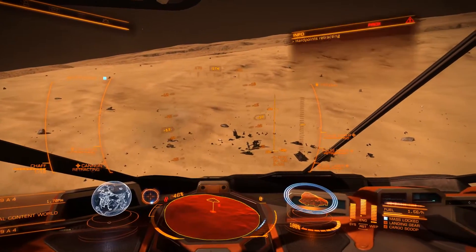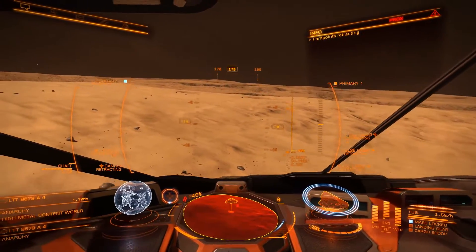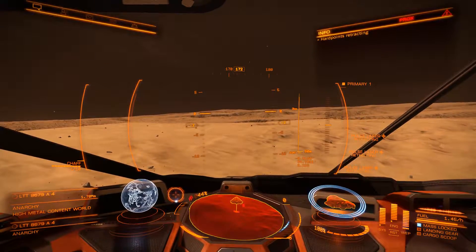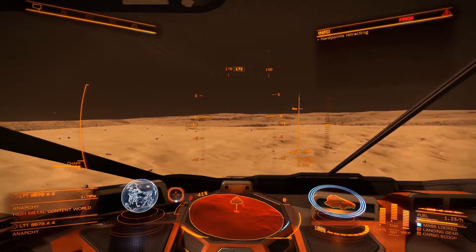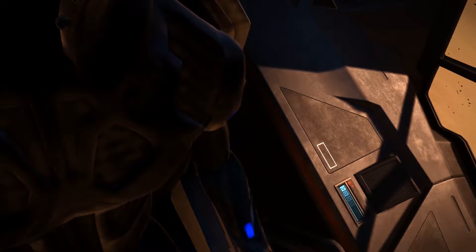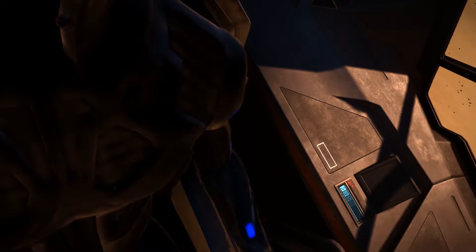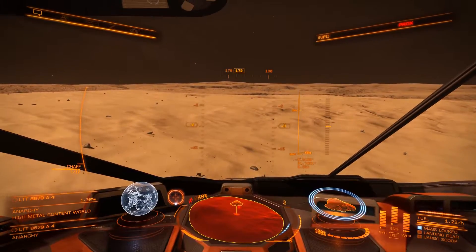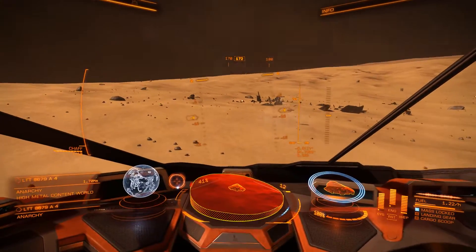Retract hard points. Retracting all weapons. There's something called - I'm not going to say it, let me put stuff in front of it so it doesn't activate it. It's like a Defense Protocol Alpha, which basically... it lost my face. That's one of the issues - it loses your face and just kind of does that. Find my face again. There we go. I leaned back too far. I'll probably disable that. It's more of a hassle than it is a boon.